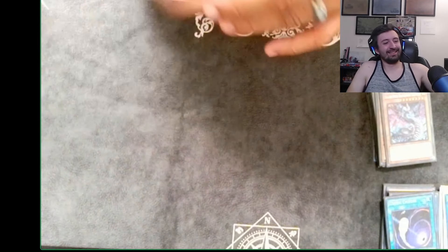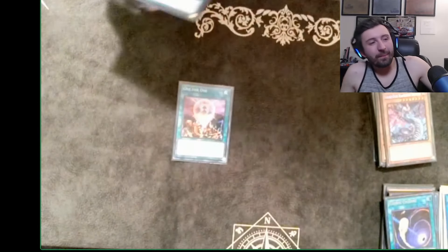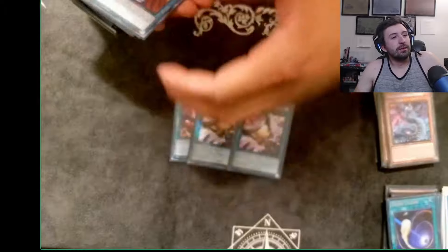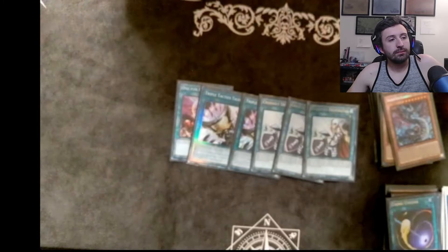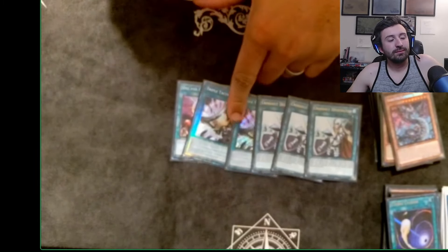For non-engine spells: one One for One, two Talons, and three Cross Out. Standard Snake-Eyes stuff, all-purpose. Cross Out is broken — they need to start hitting it to two honestly.